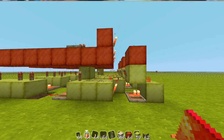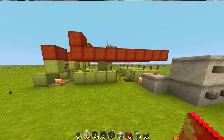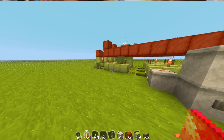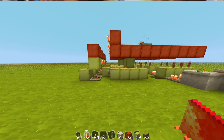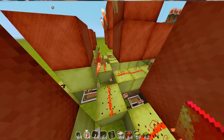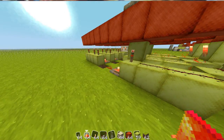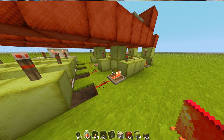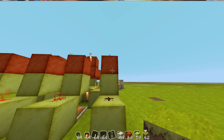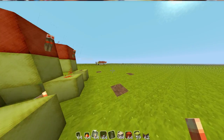Now everything should be working perfectly — let's go check. The first one lights up, second... okay, it's not working perfectly. I'm gonna pause the video here to check what's wrong. I'm back — I figured out the problem: we forgot to place redstone torches along the top here.